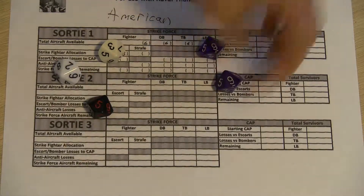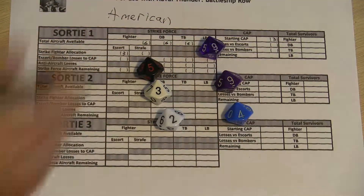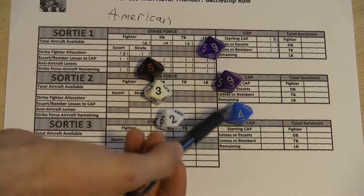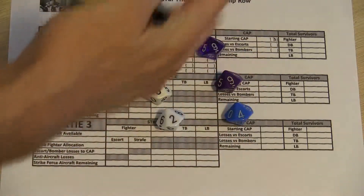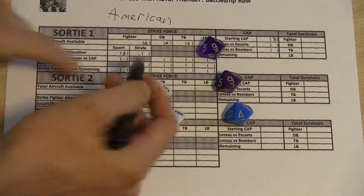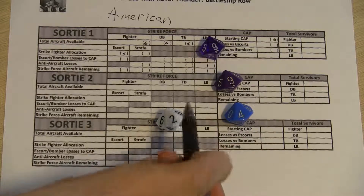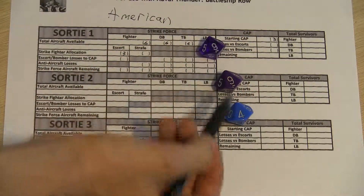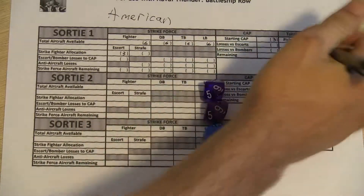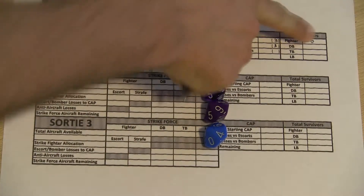The Japanese got two nines and one four. The Americans got a five, three, and a two. You put your dice in order from highest to lowest and compare across. The five does not beat a nine — one escort fighter is lost. The nine beats the three — second escort fighter is lost. The four beats the two — third escort fighter is lost. So the Japanese actually destroyed all three flights of American escort fighters. Total survivors is zero.